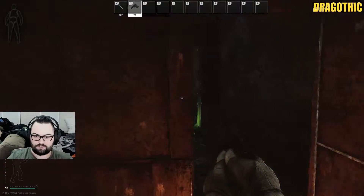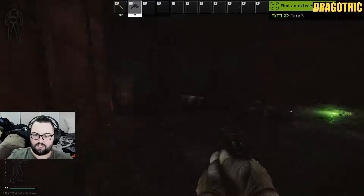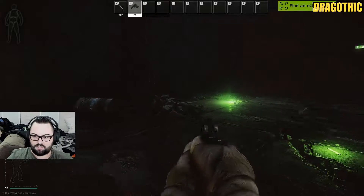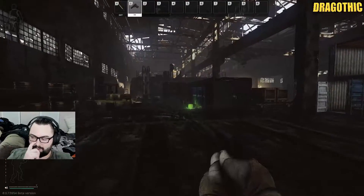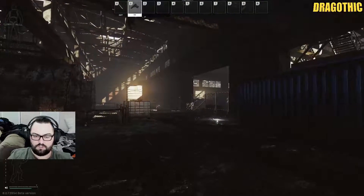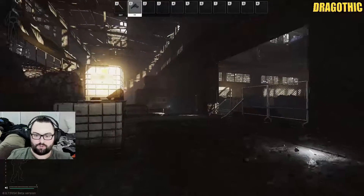You'll open this door, come in, and stand at the back of this hallway — that's going to start your extraction countdown. Be careful: there may be someone sitting here, or sitting just outside the extract waiting for you to come through the door. It's always good to check your corners. That is the main extract that everyone will always have available — either scavs or PMCs.